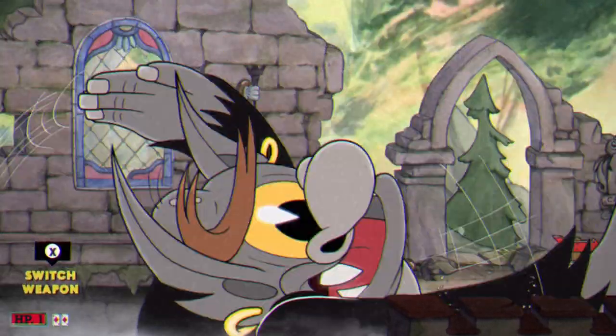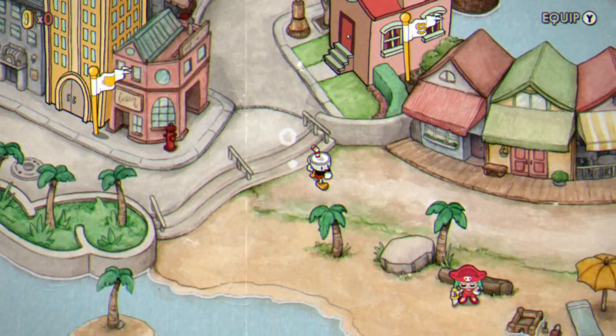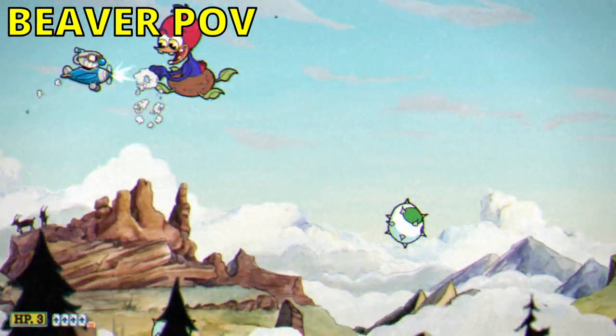Over the course of the next 10 minutes, I P-ranked Rugged Ridge, S-ranked Werner Werman, and beat him in under a minute and a half, which greatly increased my overall points. And all this time, Beaver was still on Isle 2, so things were looking good for me. But what came next would even out the odds more in Beaver's favor.